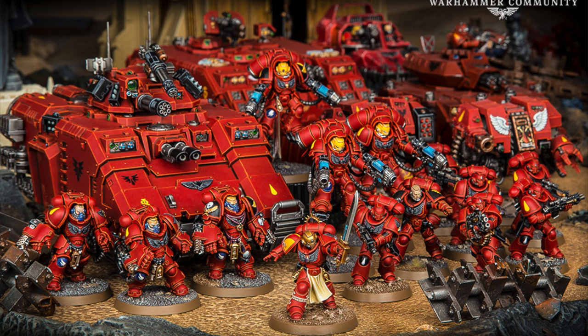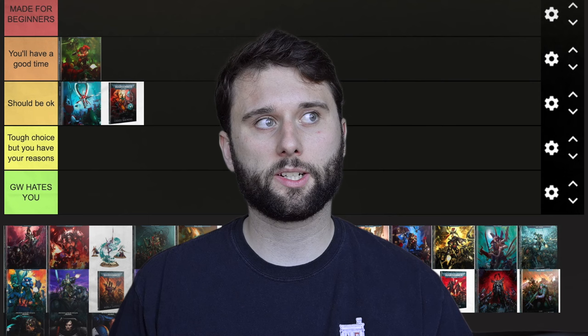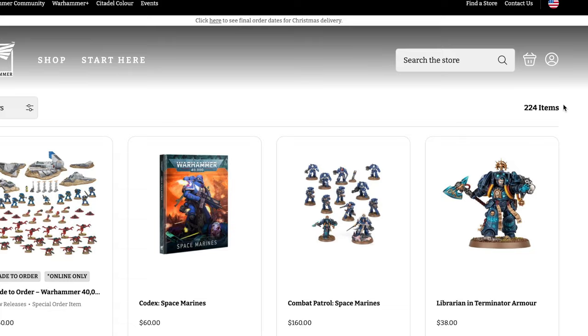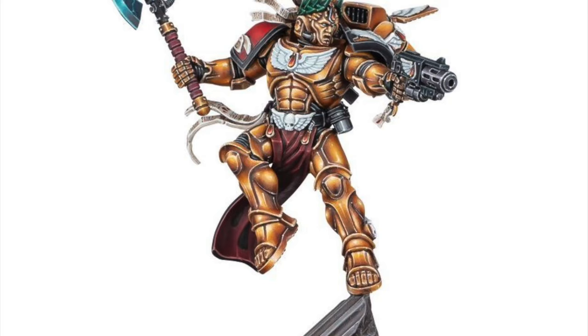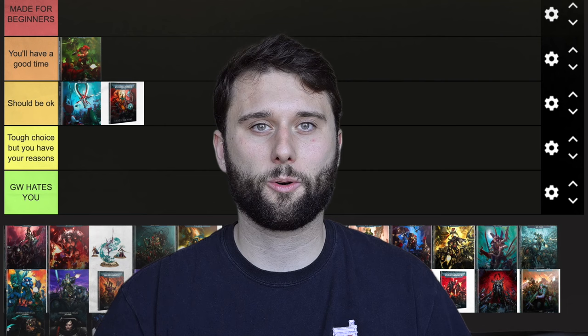Next up we have Blood Angels. Like a lot of the Space Marines you're going to see in this list, I'm putting them in 'You'll Have a Good Time.' Blood Angels are not exactly made for beginners — not perfect for beginners, not super beginner friendly. Like most of the Space Marine factions, they have too many choices, so it's not the most beginner friendly, though it definitely is beginner friendly. You've got Dante, you've got those golden Sanguinary flying dudes. I don't play Blood Angels and I don't know that much about their lore — I know they have some really big fans. They're all basically vampires. They're a good place to start, like most Space Marines are.